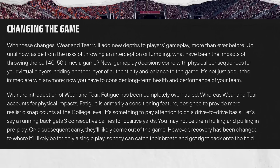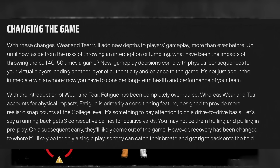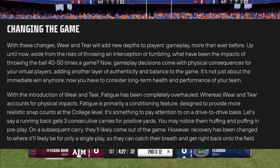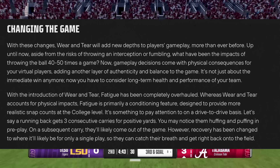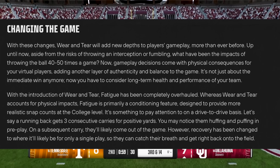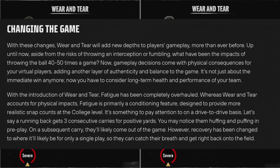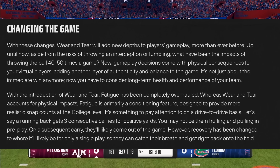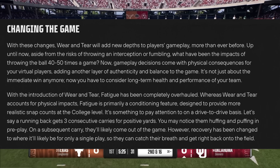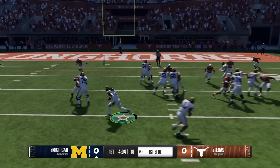This system can bleed over week to week in Dynasty mode and Road to Glory. In Road to Glory it's going to be a huge part of the gameplay experience. You can see the wear and tear system on the player reticle on the left side; on the right bar you can see fatigue. The bars depleting only represent the most hurt body part. You can also see it on Coach Vision — hold left trigger and push the right stick down to see wear and tear status of your entire team. Players will have a variety of wear and tear get-up animations.